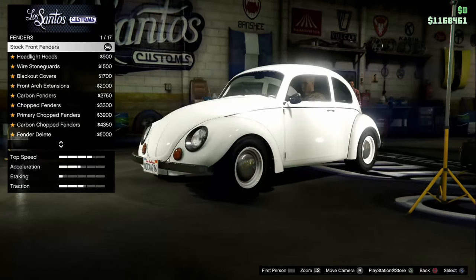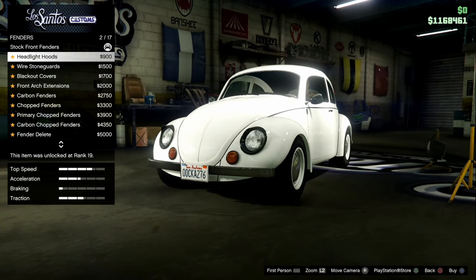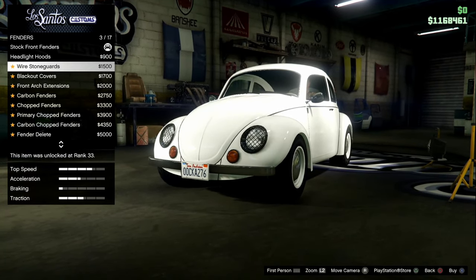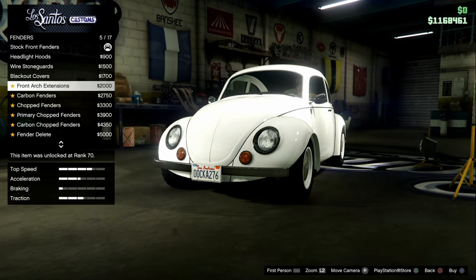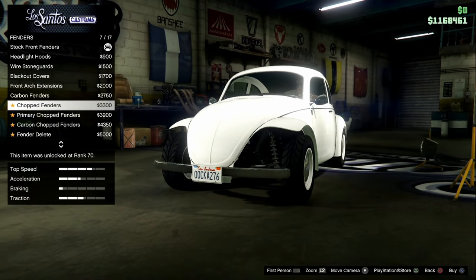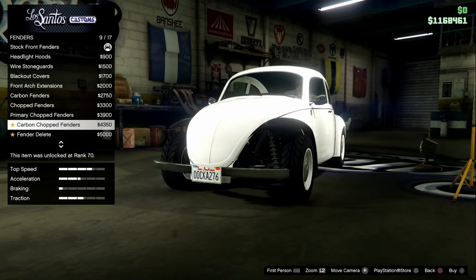Fenders — okay, right there, the 64-65. I love the eyelid look over the top. Headlight hoods. Wire stone guards. Blackout covers — that looks really weird, he looks upset. Front arch extensions — I don't care for them. Carbon fenders. Chopped fenders — dude, you can make this into a much better BF Injection. Like, get rid of that car, we don't need it in the game anymore. Primary chopped fenders. Carbon chopped fenders. Fender delete. If you did the fender delete, I'm sure there's gonna be a fender delete on the rear too — you could do the real back-in-the-day beetle or buggies.